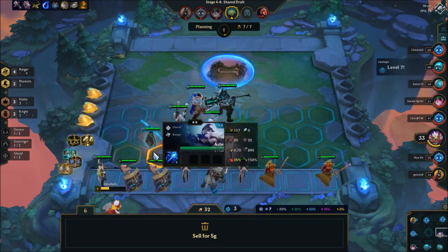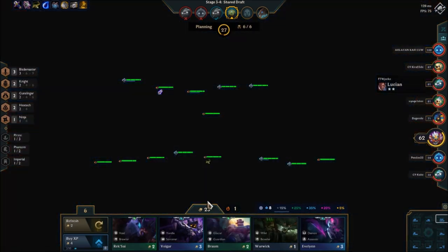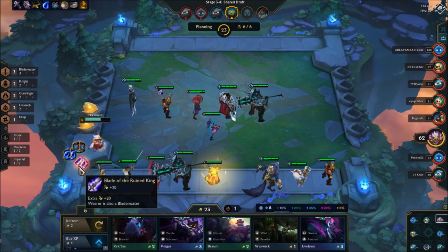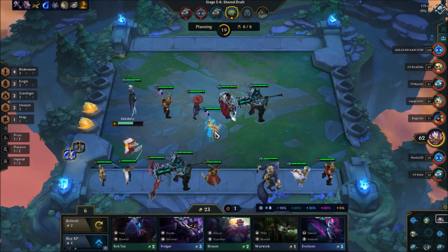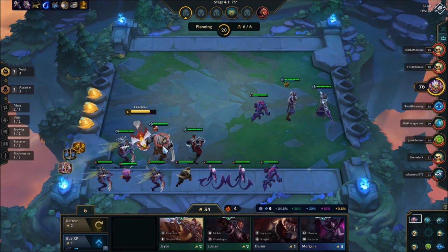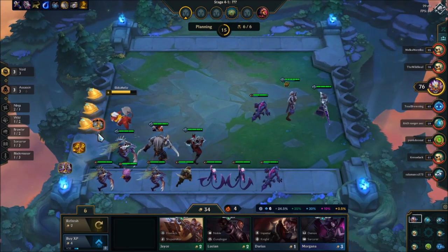Over here I just picked up Gangplank from the carousel and I really needed to make some Jinx and Blademaster, so I added the spatula to him and it just gets rid of it and gives it back to me. At this point I accidentally put the BF Sword on Rengar.